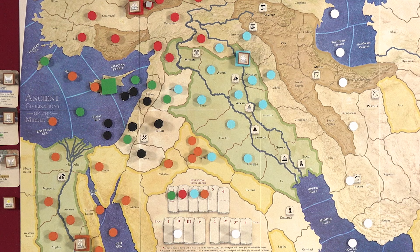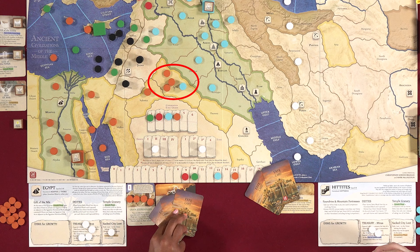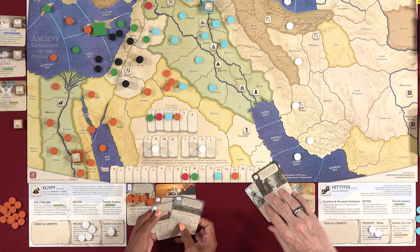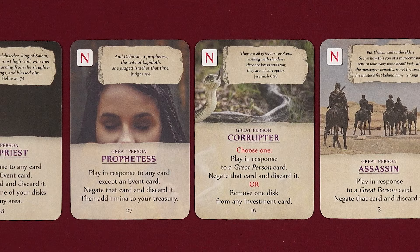Along with one or more discs belonging to any opposing factions. When resolving a competition in an area, each civilization involved can play any number of competition cards face down, and then you'll simultaneously reveal them to resolve their effects. There are also negation cards which can be played to attempt to cancel the effects of competition cards, so you'll need to plan accordingly since you never know exactly which cards rival civilizations may have up their sleeves.